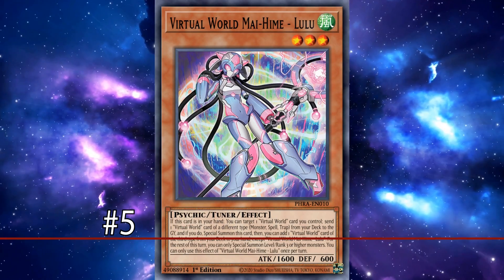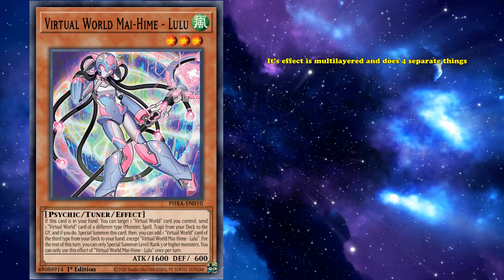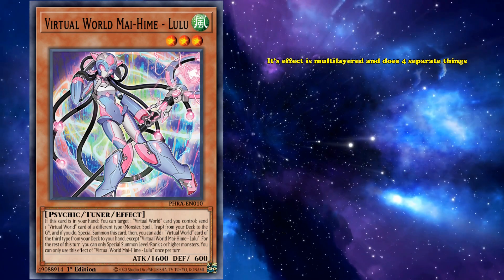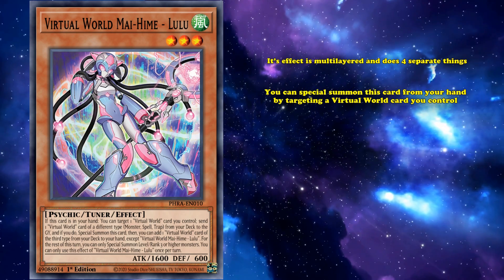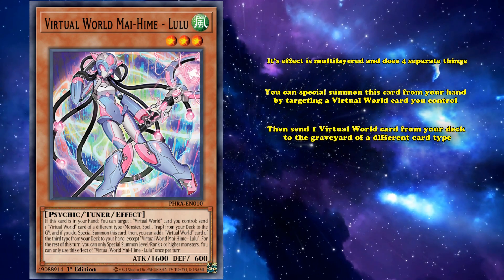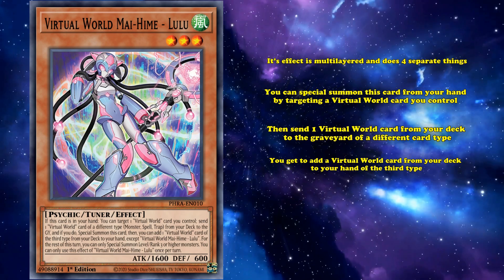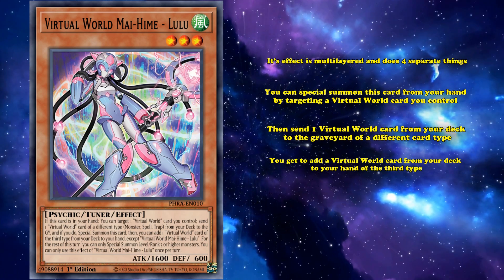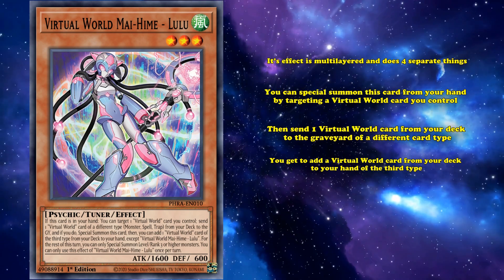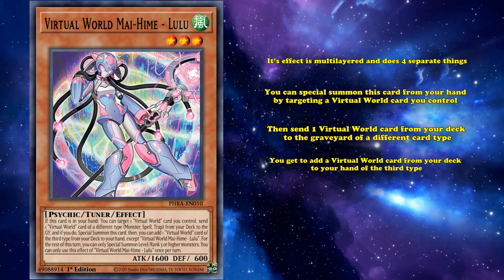And at number 5, we have Virtual World Mahime Lulu. This card technically only has one effect, but its effect is multi-layered and does four separate things. What this card does is you can special summon it from your hand by targeting a virtual world card you control. Then you can send one virtual world card from your deck to the graveyard of a different card type, and then you get to add a virtual world card from your deck to your hand of the third type. So this one effect special summons a card from your hand, sends a card from your deck to the graveyard, then adds a card from your deck to your hand — all of which are generally full-on effects on their own.